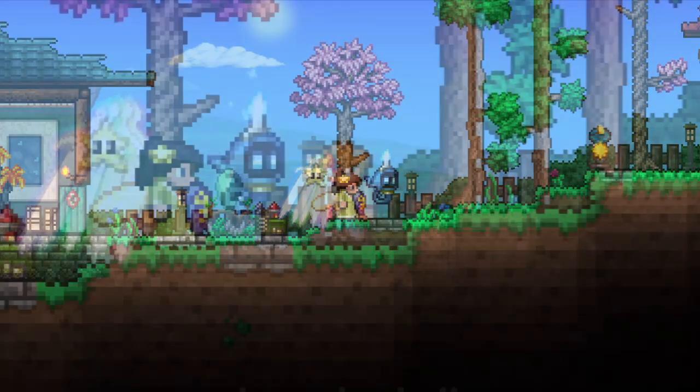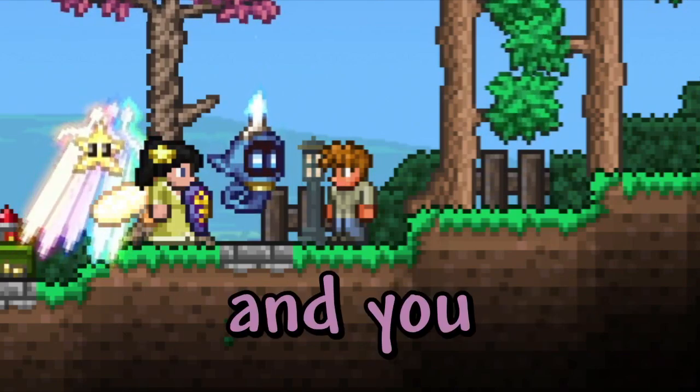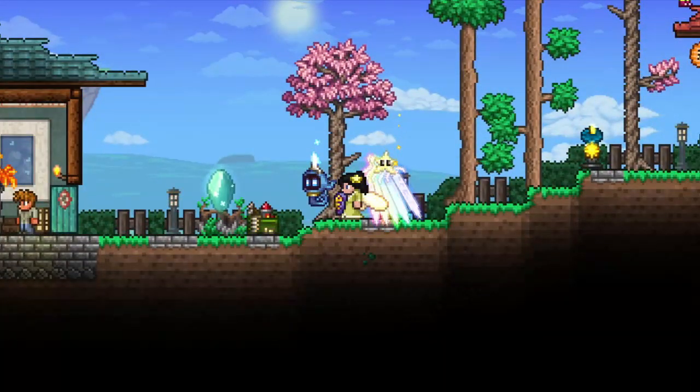You might be wondering, how the hell did you get the Terra Prisma so early? You didn't even beat Golem yet, and you couldn't even beat Duke Fisheron. Well, let's just say I cheesed Empress of Light, and here's how I did it.